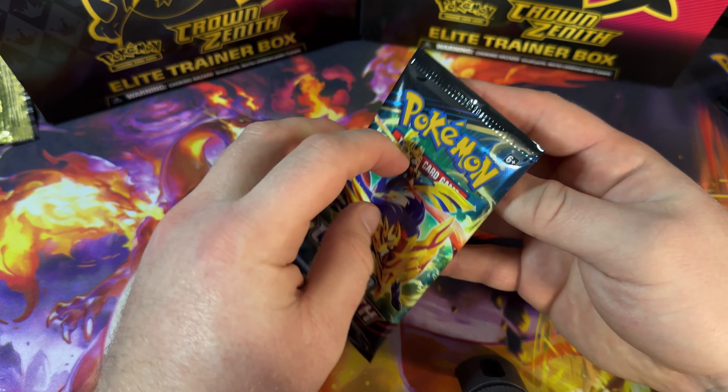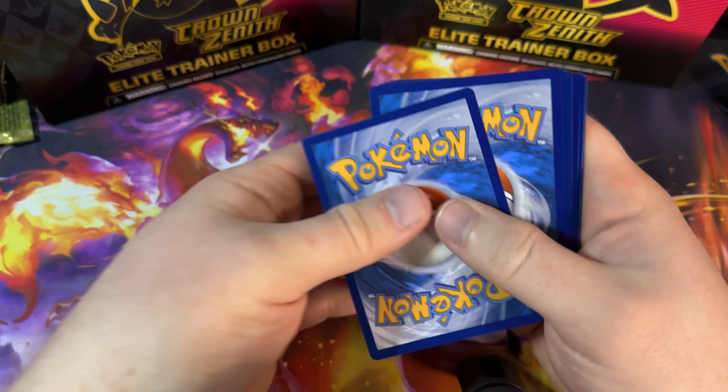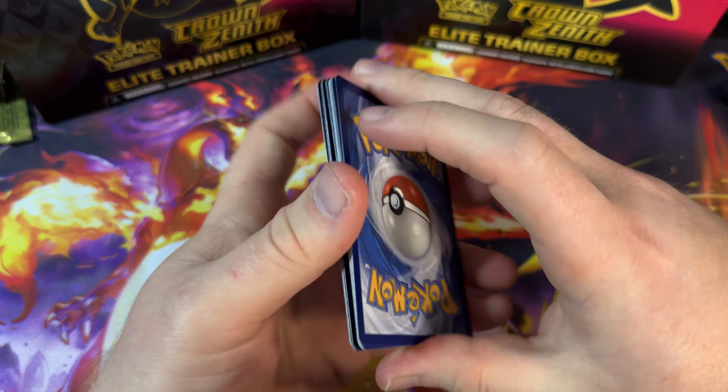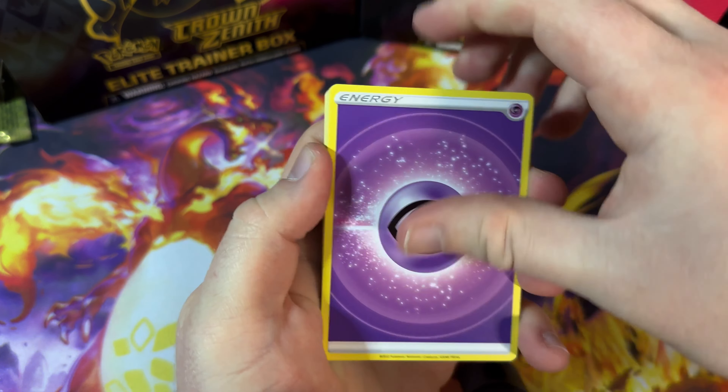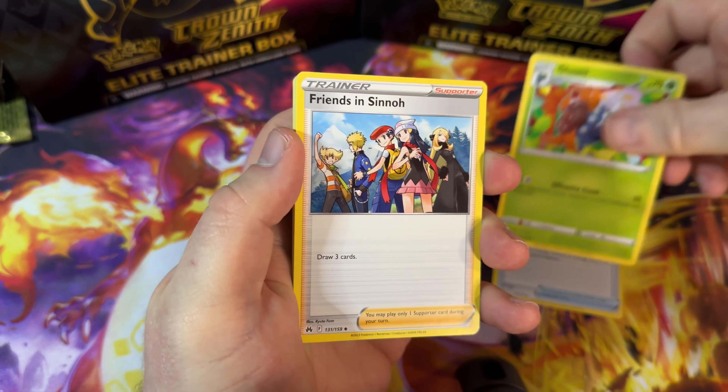Trekking Shoes, Solrock, Great Ball, Snorunt, Pancham, Shinx, Wooloo, Helioptile. Rescue Carrier is our reverse and a Snorlax. I love the artwork on this one — so nice.